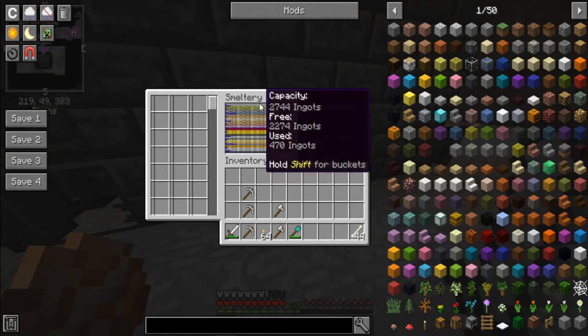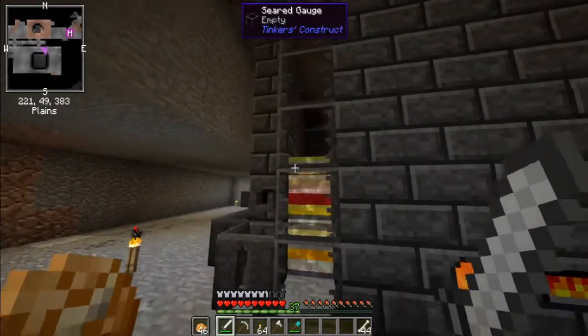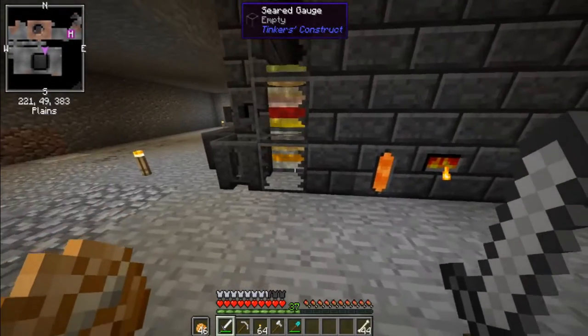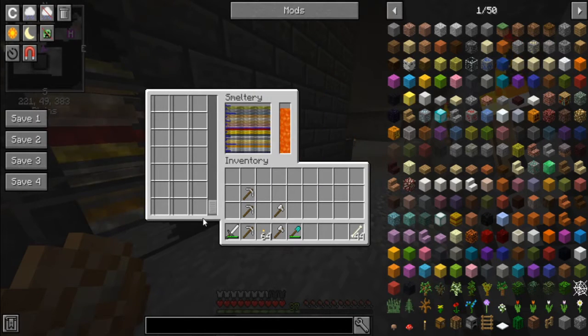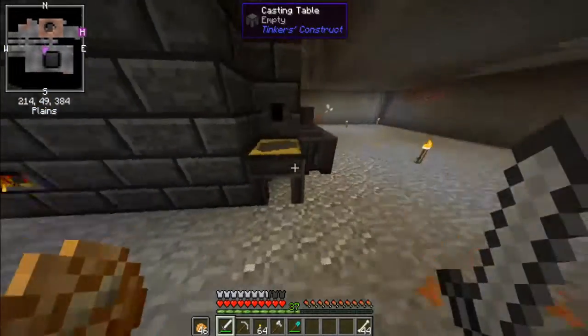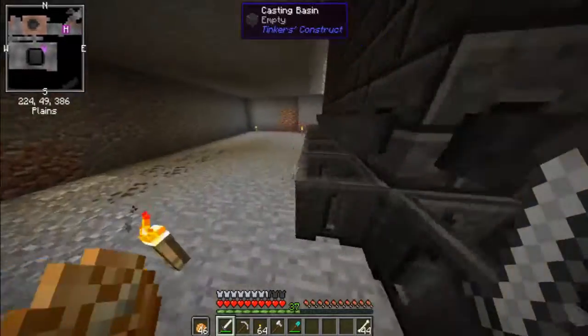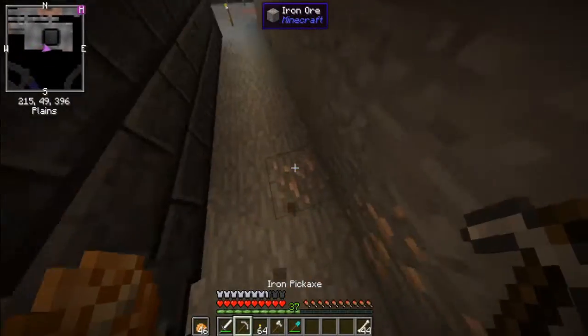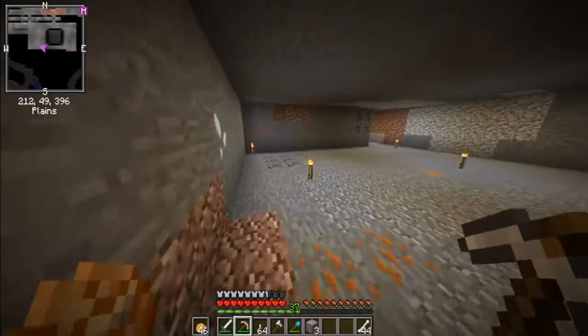It's saying we only have 470 ingots used, but I mean, that looks about right. I believe one of these is 64. We can go all the way down. We also have molten uranium. Molten manganese. Here's molten iron — 10 blocks, 5 nuggets, 40 millibuckets. We also have a casting table over here, and multiple casting basins going pretty much all the way around the whole thing.